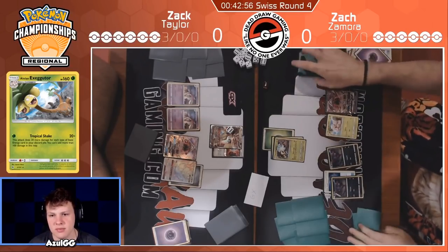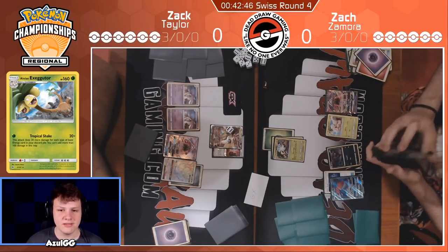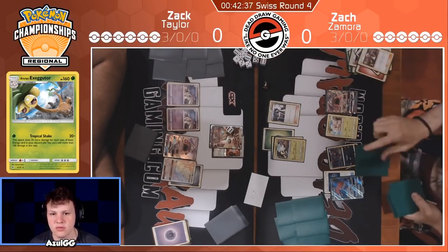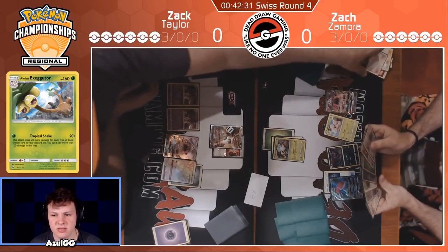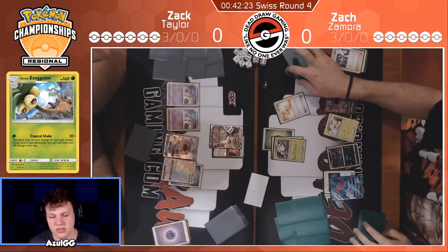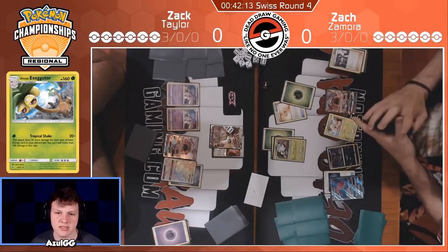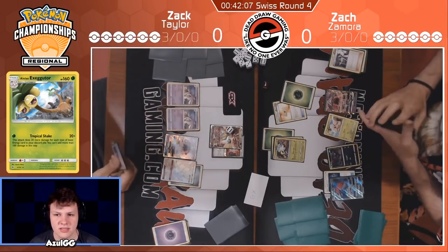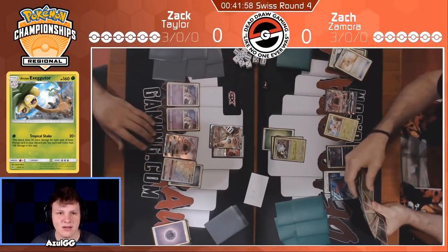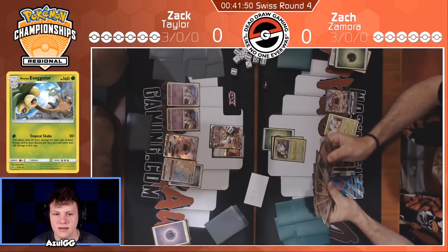Instead it'll probably be next turn. He's got 4 energy, so he's swinging for 100. He'd need a Choice Band to make up for this damage, or 2 more energy of a different type. You can't hit 120 max — yeah, he would need a Choice Band. He's already down 2 Choice Bands; the deck runs 2 or 3, I think it only runs 2. So I don't think we're going to see a knockout this turn. The Choice Band was wasted on the benched Zorark. It definitely should have been attached to the Executor. We're just trying to 2-shot with this deck aggressively, especially on the Ultra Necrozma, because that's really the only attacker in Zach's deck that can efficiently deal with the Executors.